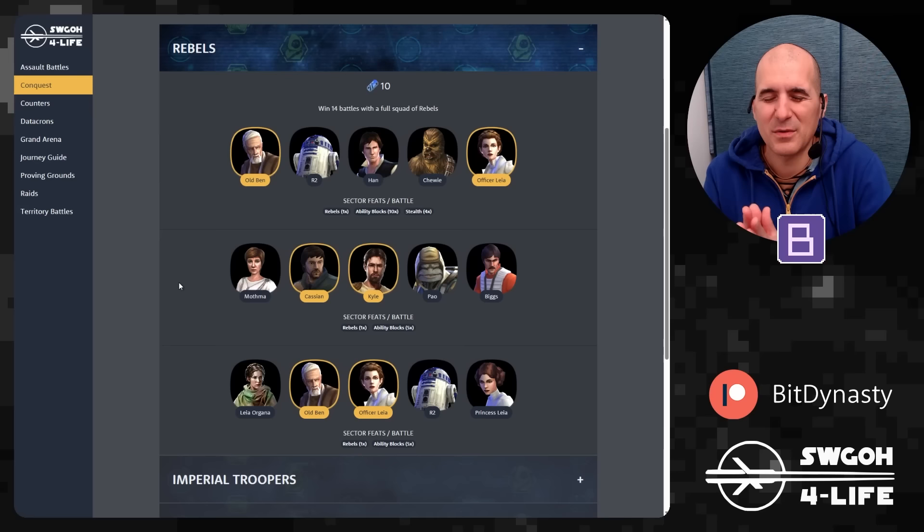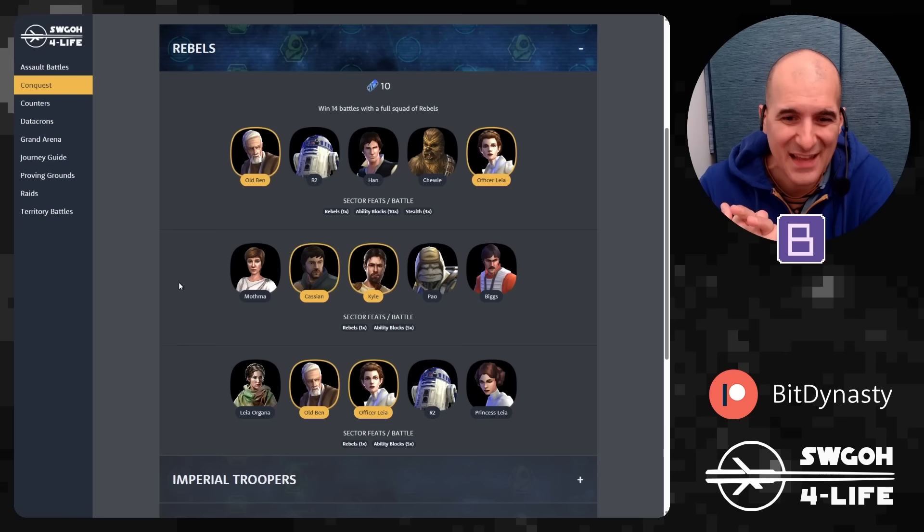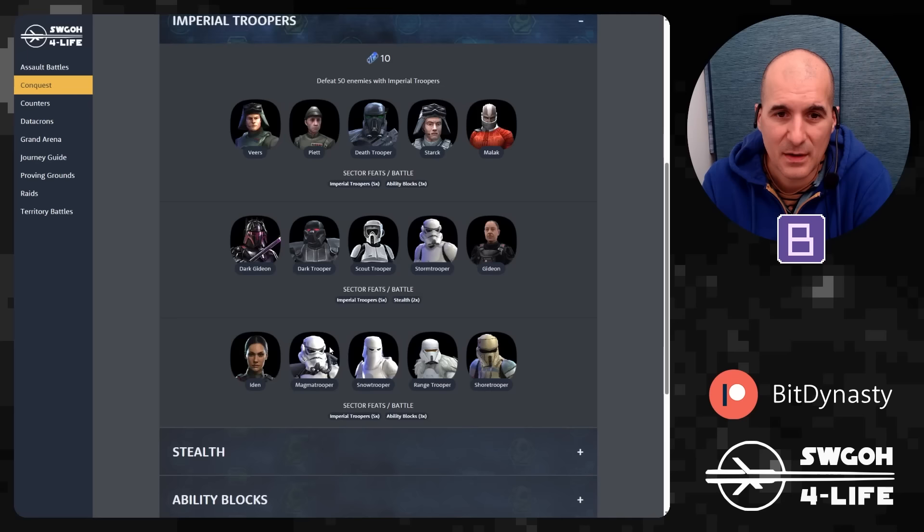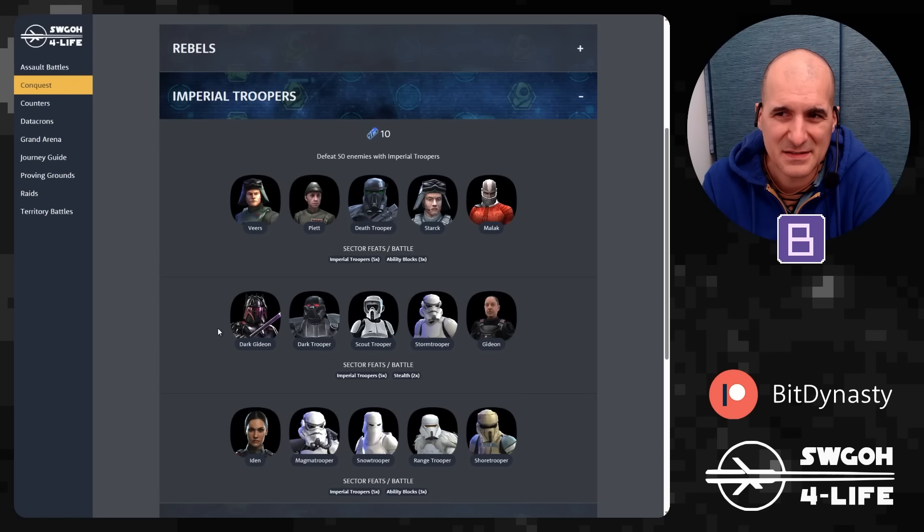Sector 4: Rebels — win 14 battles with a full squad of rebels. I picked these teams so they can also get Ability Block and Stealth feats done in the same sector. Old Ben is great for ability blocks. Cassian and Kyle work well under Mon Mothma as Rebel Fighters, or if you have Leia Organa you can run all of them under her for stealth and ability blocks.